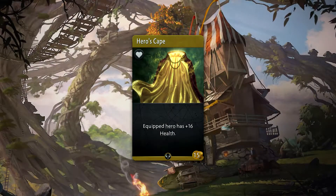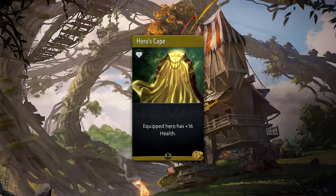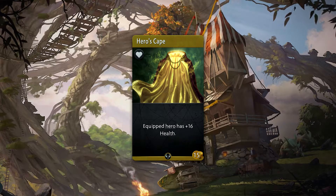Hero's Cape is a 15 gold uncommon accessory that provides plus 16 health to a hero. We go from Traveler's Cloak to Furline Mantle to this ridiculous amount of raw health.